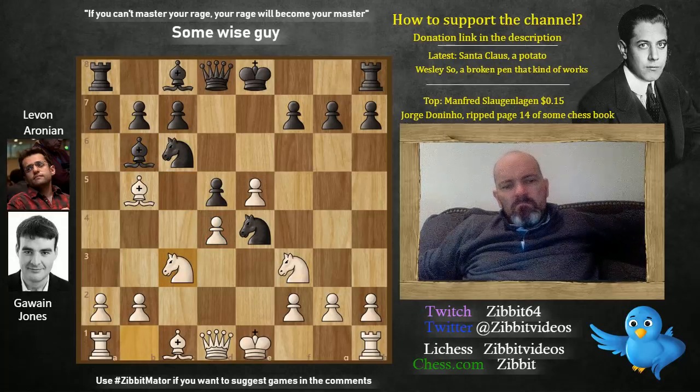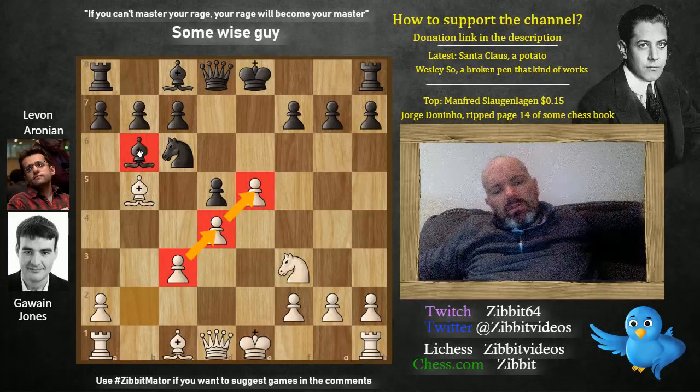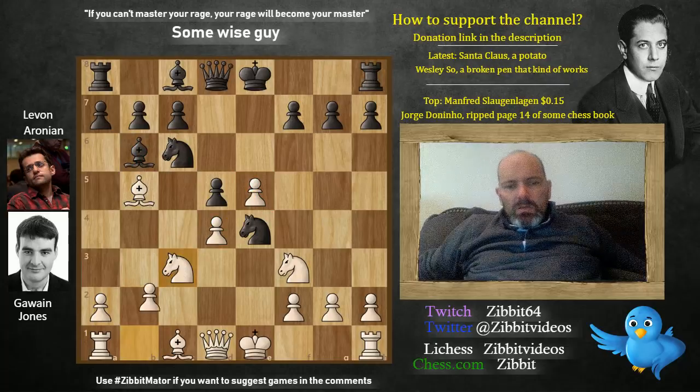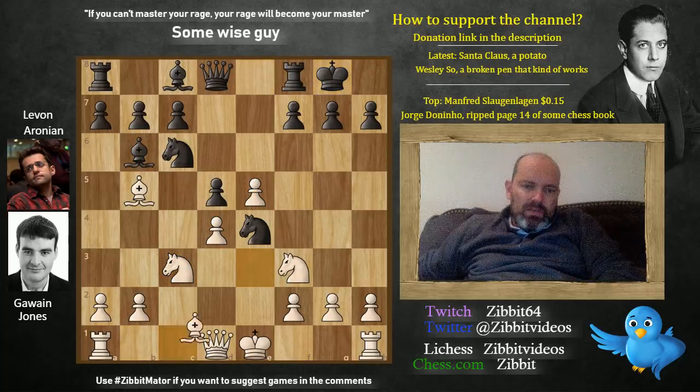Knight c3 — pressure in the center. We don't mind if black takes; if b takes c3 we secure the center and have a nice pawn structure, which makes the bishop bad as well. Knight c3 played. Aronian castles short. Bishop e3 and bishop g4, pinning the knight. But white asks the question: where does the bishop want to go? Bishop h5, and now queen c2, unpinning.